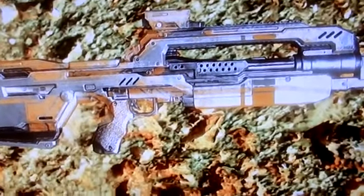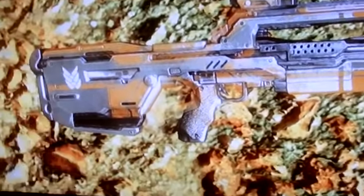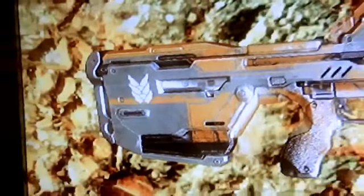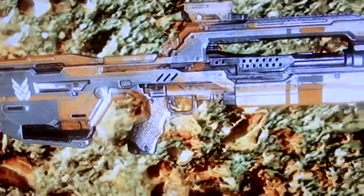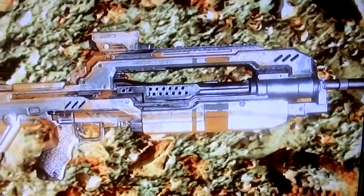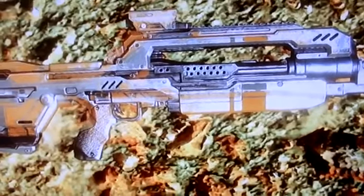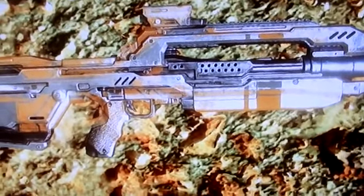Like the assault rifle, it's got orange stripes on it. If I zoom in on the back there, you can see the orange stripes, the UNSC logo, all throughout the gun. So it's basically an orange battle rifle — gunmetal grey but with orange stripes in places. Thanks for watching. I liked this camo and if anyone knows how to get it, please tell me. Bye.